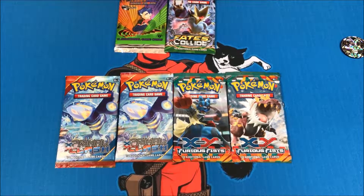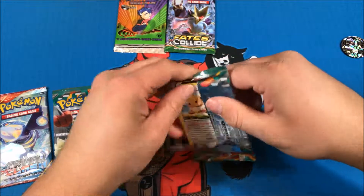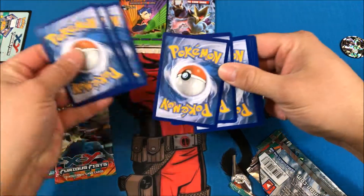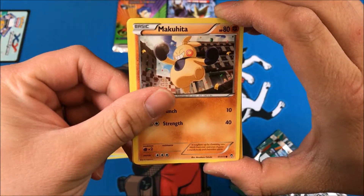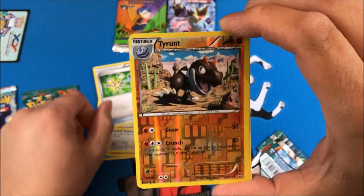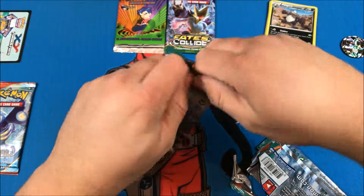Okay, I just made a mess — let's get back to it. We'll start off with the Furious Fists. I made a mess, that's fine, I don't care — I got a vintage pack. Let's see: three and two. We got Eevee — I like that — Clauncher, Makuhita, Gothita, Vigoroth, a Herbal Energy, a Maintenance trainer card, reverse holo Tyrantrum, and a Pangoro, which is a non-holo rare.